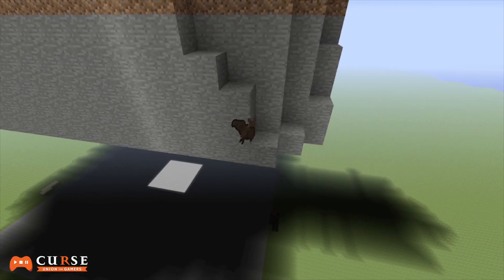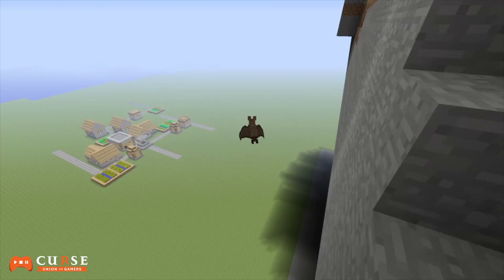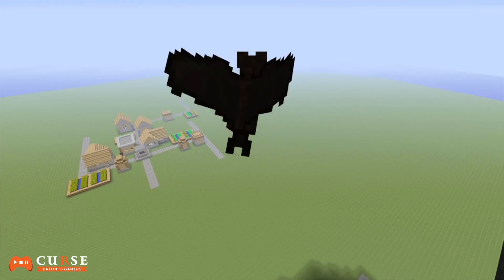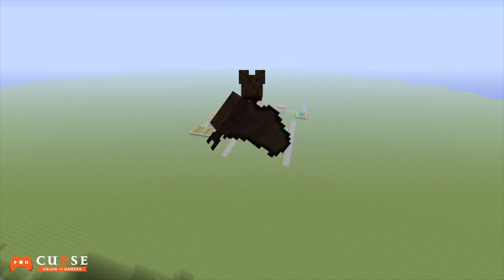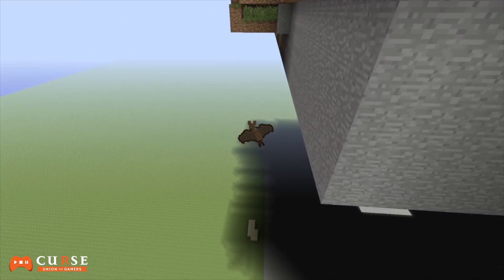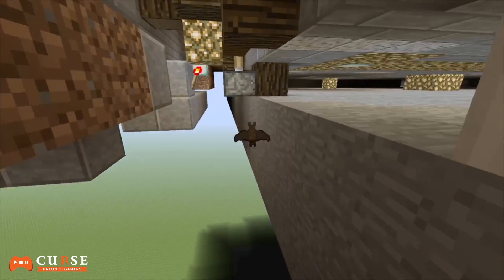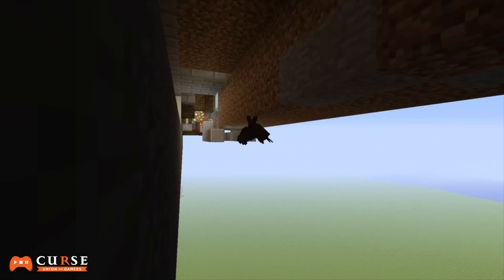Once you're underneath the trees, you can see the village in the distance and it actually has a blacksmith inside of it. You can go all the way down to the bottom and see that this particular world was built on a flat world. There are a lot of barriers down here restricting you from seeing anything else.